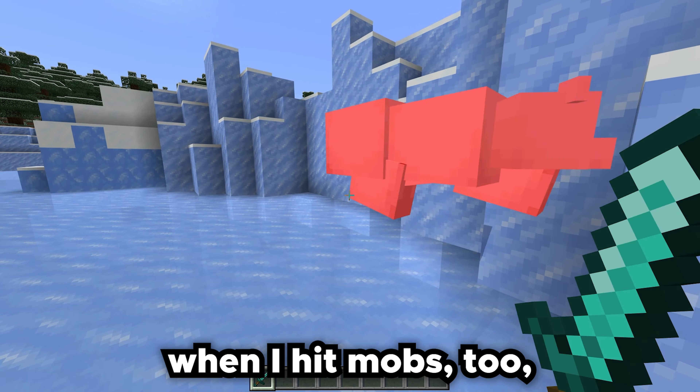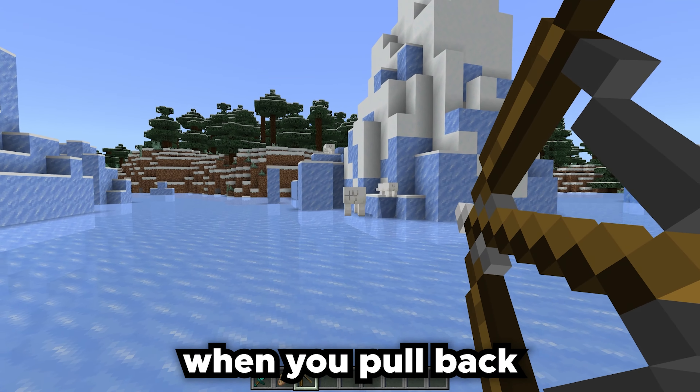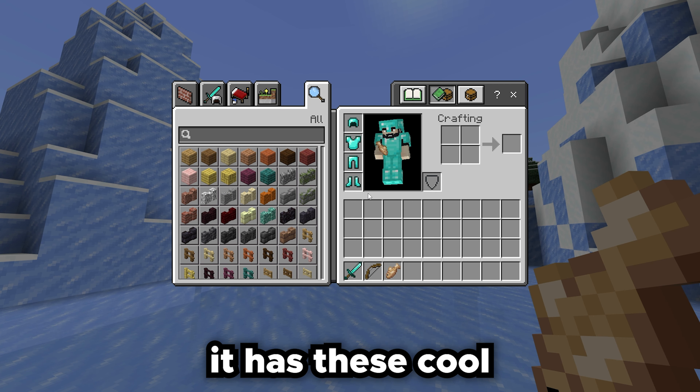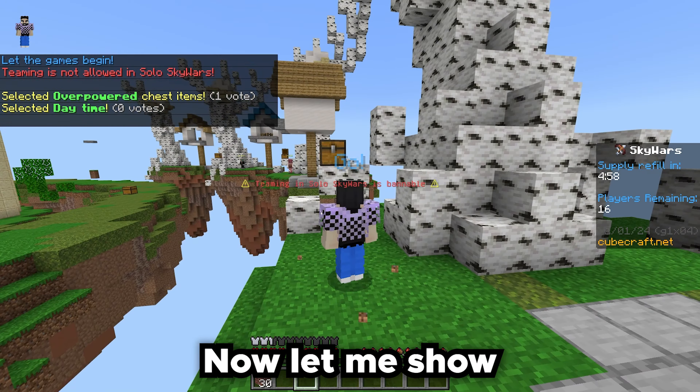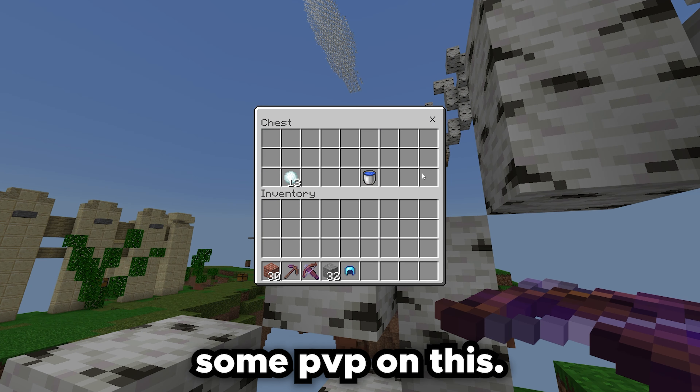So as you guys can see, when I hit mobs too, it does look like the Java Edition of Minecraft. As well as when you pull back with the bow, it has that little animation from Java Edition. Also, when you're putting on armor too, it has these cool little animations which Bedrock does not have, but Java does have. Now let me show you guys some PvP. There's also low fire with this as well.